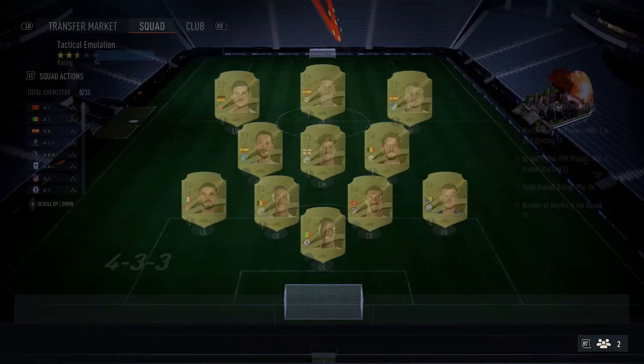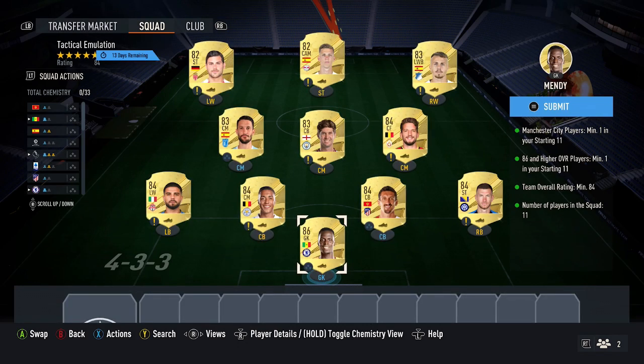For the first squad, here are the requirements: one player from Man City, one 86+ card, and 84 for the rating. The very first thing you want to do is pick up the cheapest 86 you can find. Mendy is currently the cheapest, costing around $11,000 coins. Then you want to pick up five 84 cards, currently costing around $2,800 coins each — Dzeko, Savage, Tillemans, Insigne, and also Mertens.